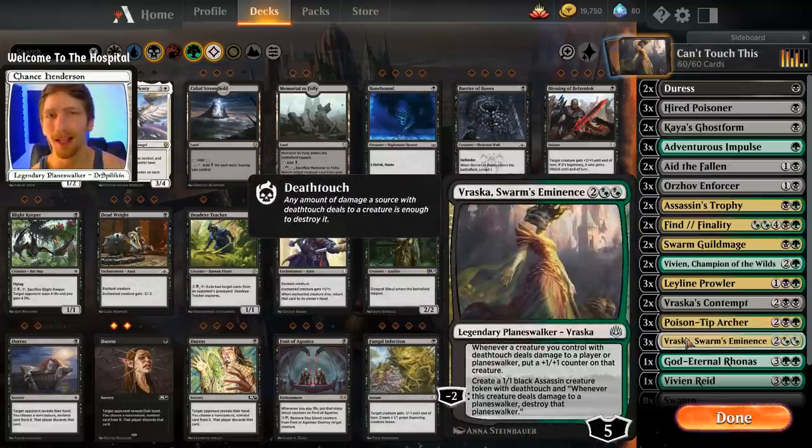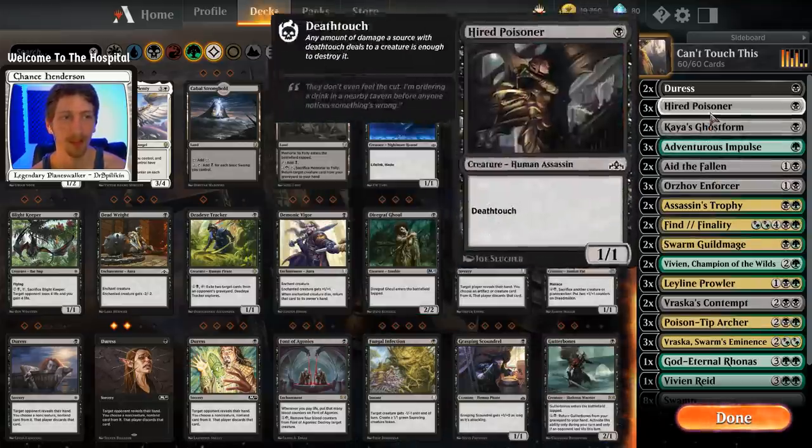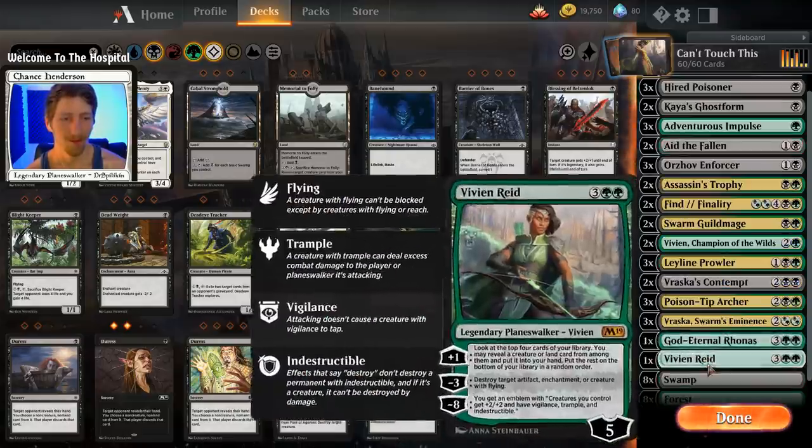We have three copies of Vraska, Swarm's Eminence — pretty much the card that made everybody want to try deathtouch. Her static ability reads: whenever a creature you control with deathtouch deals damage to a player or planeswalker, put a +1/+1 counter on that creature. So your Leylne Prowler goes from 2/3 to 3/4 to 4/5 to 5/6 — just ridiculous. Her -2 creates a 1/1 black Assassin token with deathtouch that also destroys any planeswalker it deals damage to, and that token will grow along with all your other creatures.